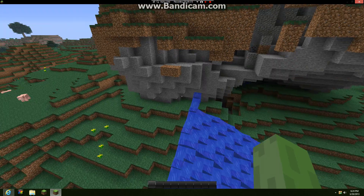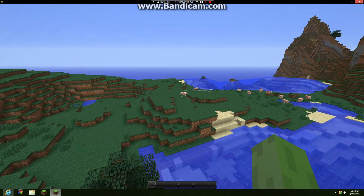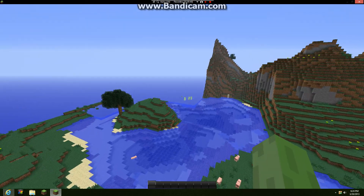Look at this — just a random waterfall coming out. There's caves everywhere, caves and mountains everywhere, and there's a lava pit not even far from the spawn, so you have lava.